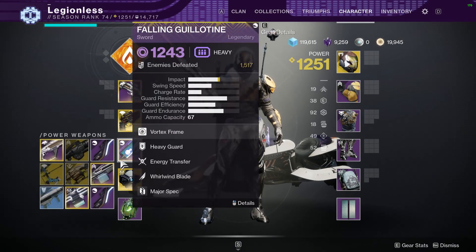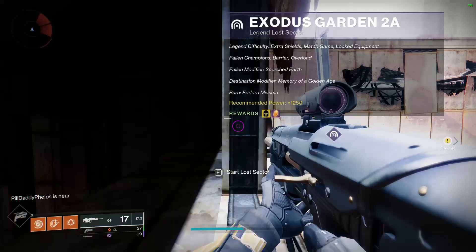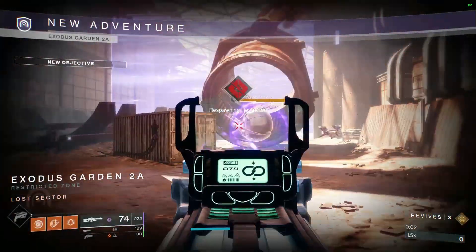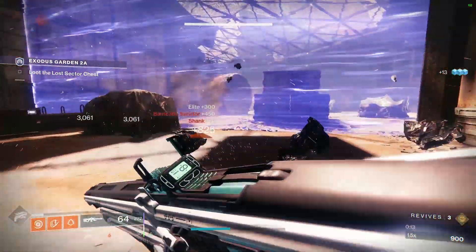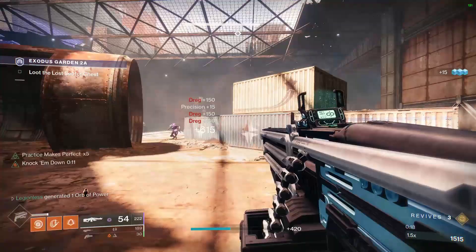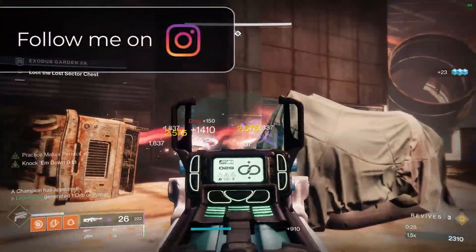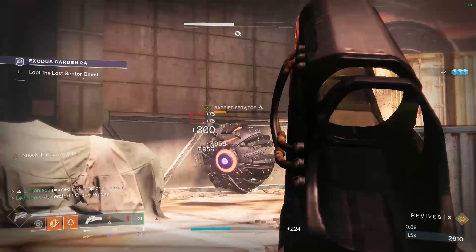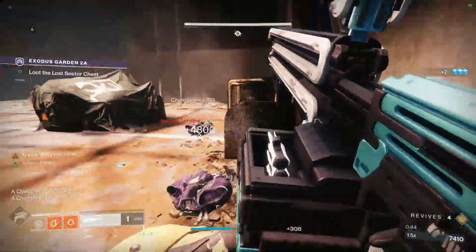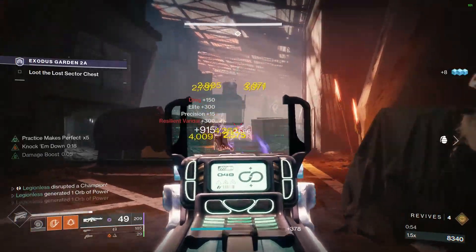The strategy in this lost sector is to kill all trash enemies first and then focus on champions. You're going to be really squishy, especially when you get hit by any void damage. Starting off, there's an anti-barrier champion that spawns once you kill a few enemies in the first room where the first force field wall disappears. This isn't too tough to kill, since you can just 1v1 the champion. Once all enemies in this small area die, an overload captain immediately spawns. Kill any trash enemies nearby so you can then focus the overload champion alone. Overload captains are one of the most annoying enemies because they'll teleport a bunch, and even when you think you stun them, they'll keep on shooting you. Make sure to get ready to stun both the overload or anti-barrier champions after doing some damage to them, because they'll start recovering their health pretty quickly if you don't stun them again.